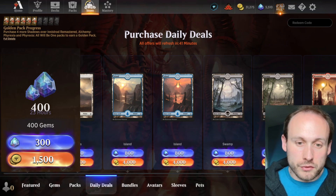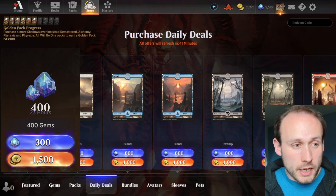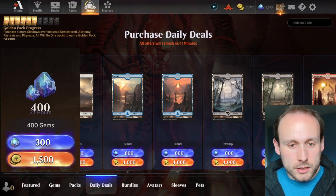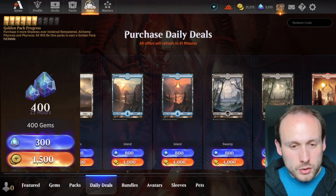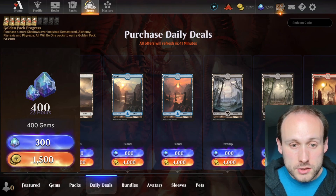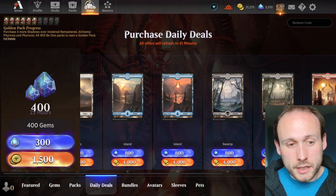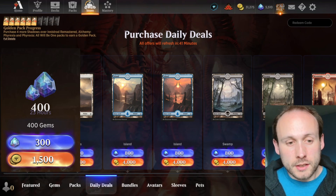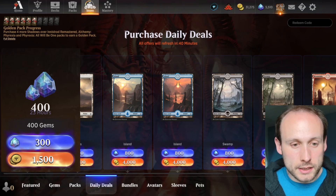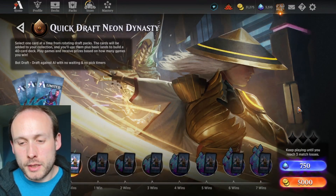If you can get 800 of those gems from buying in the store, you only need about 1400 more gems over three months. The mastery pass also includes a draft token, and if you get enough wins in a premier draft you'll get gems back as a reward. So once you're on that mastery pass cycle — getting gems, getting a draft token, getting gold — and buying the gems offer every six weeks, you'll have nearly enough gems to sustain the pass.